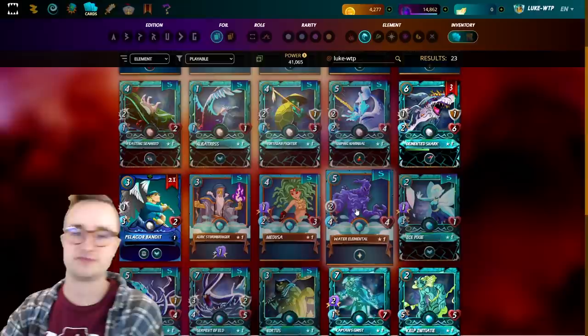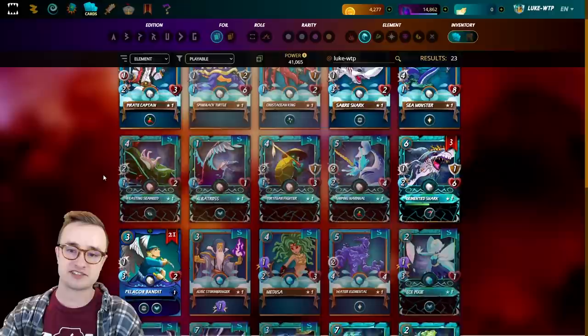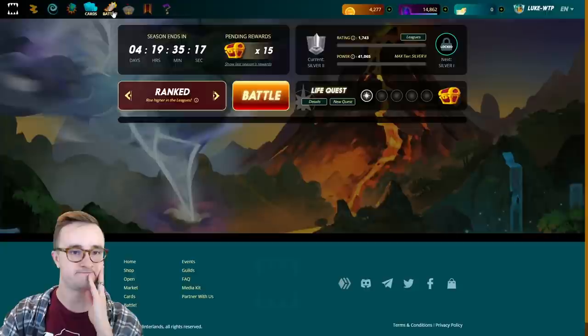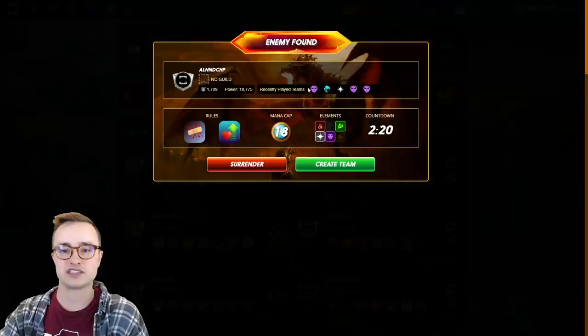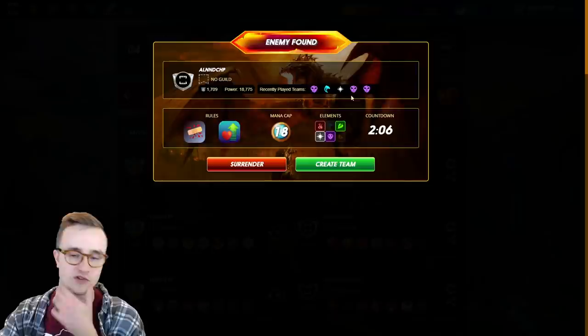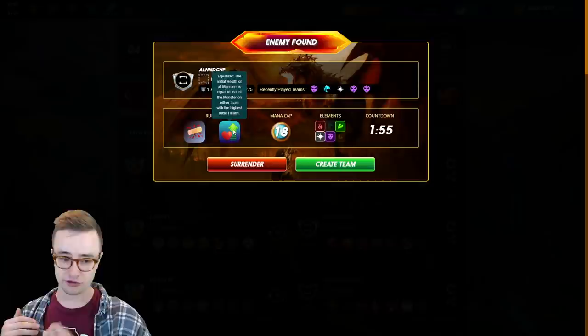Axe Master did a lot of damage too, so maybe we could have put in Water Elemental instead of Cube, because really the Cube didn't tank that much — everyone else died by the time Cube got to first place anyway. Let's get another battle going. We want to check the rule sets: No Healing and Equalizer — all monsters are going to have the same health. We need to check if they have any OP cards. He has Gorlodon which we don't have, so that death deck could be powerful here.